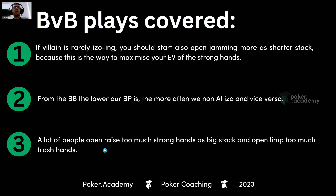Our bluffs are going to be way stronger compared to cheap EV in this example. A lot of people open raise too many strong hands as big stack and open limp too many trash hands in the small blind, and that's still very true at most stakes. We can exploit this by ISO raising more bluffs, non-all-in. A cool strategy is to use a big sizing like 4.5x with 15 to 25 big blinds — the stack depth where people are most unbalanced and have the weakest range. When you have 20 big blinds and the small blind who covers you just limps, they're full of it most of the time, so we go after it with a big size and make them fold hands like J7-off or Q6-off.